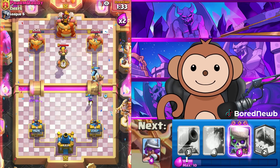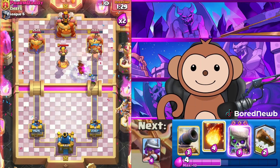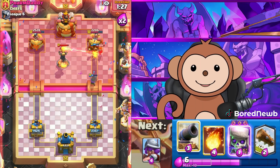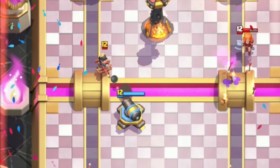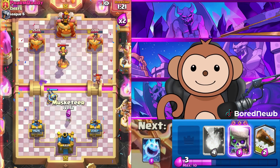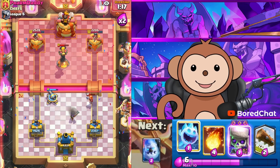We might get lucky with this — and we did get lucky! We'll take anything we can get. Is he gonna fall for the old Princess again? The fourth Princess — we got the fourth Princess! That's too funny.